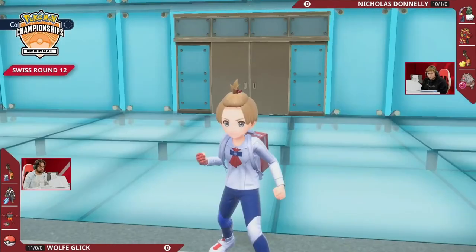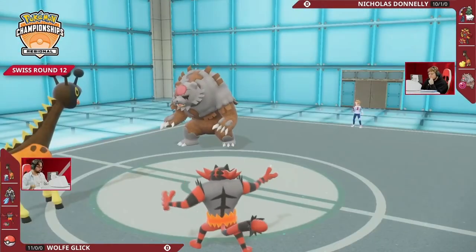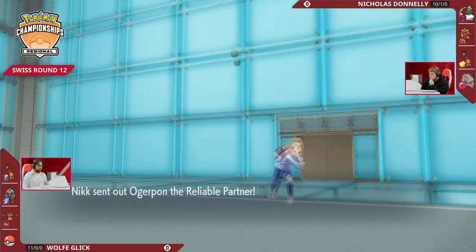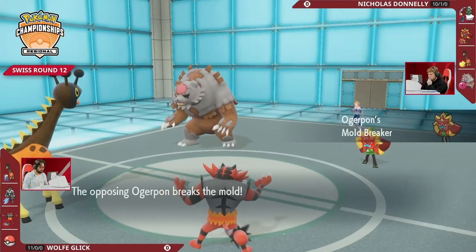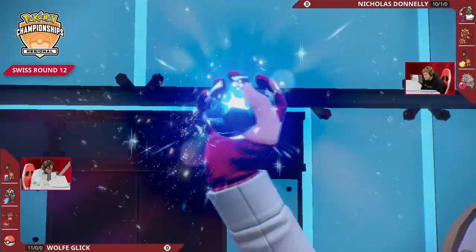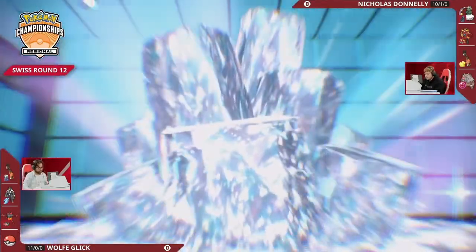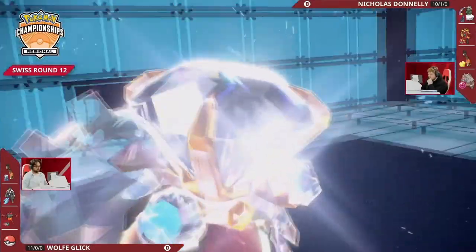Nicholas probably wants to protect the Blood Moon at least this turn, stall out tailwind as Tornadus pivots out. That's a nice pivot — Tornadus gets off the field and Ogrepon can take its place. It could be a little risky if Wolf had decided to target down that Tornadus slot, but we are going to see a tera commitment — it's going to be the Normal tera here for Blood Moon Ursaluna.